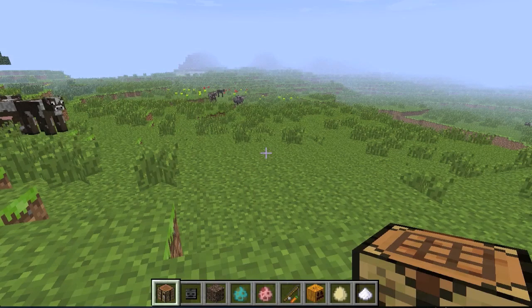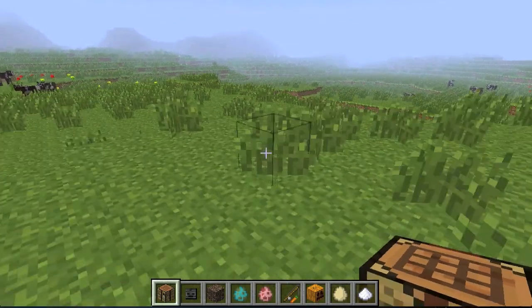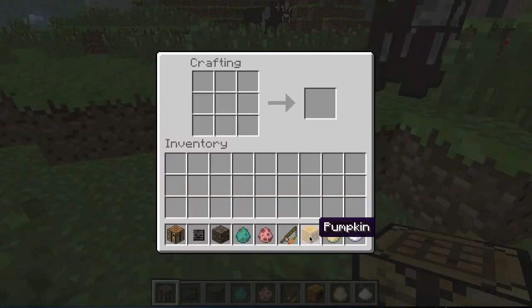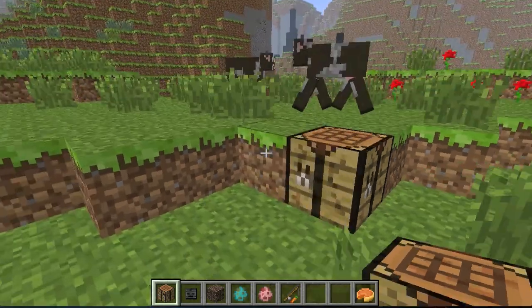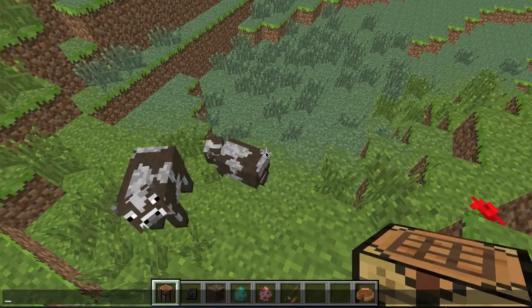Welcome back. This video is about a new Minecraft snapshot released earlier today called 12w37a. There are a few new things. We have a new consumable — a new food recipe. It's really simple: you take a pumpkin, an egg, and a sugar, and it makes pumpkin pie. This is really good at replenishing your hunger bar.